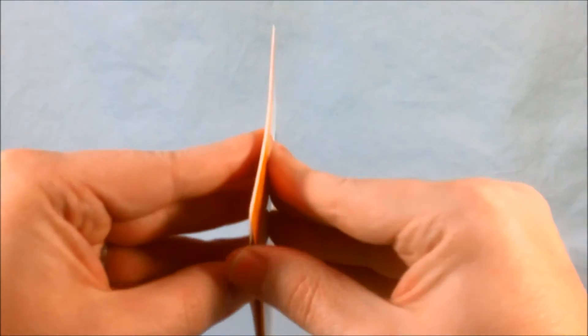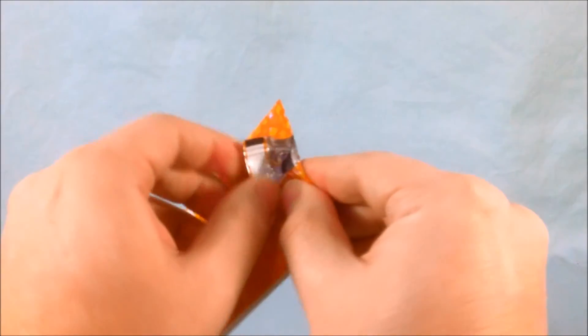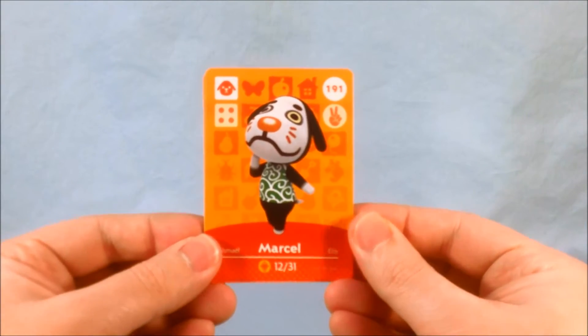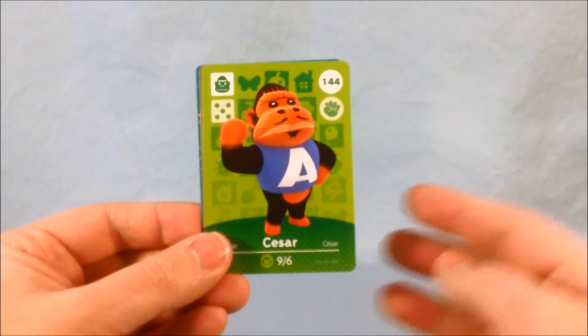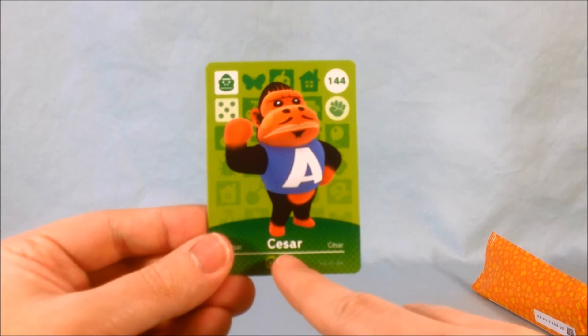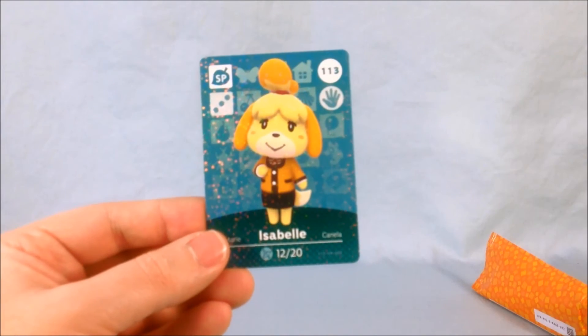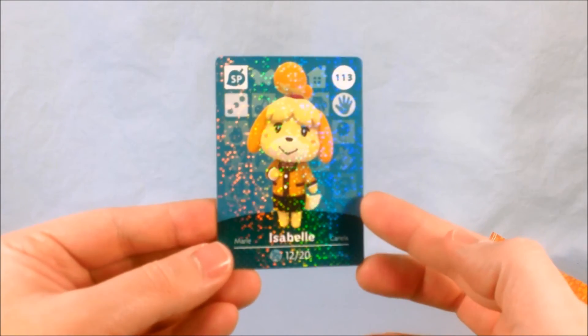Let's go ahead and open up the second pack. I don't know if a full list of all the cards in Wave 2 is out on the internet somewhere. I haven't seen it, so it's a legitimate surprise for me to see what cards are going to be in this next set of 100. Marcel 191. Ruby 170. Ed 163. Caesar — I like that guy a lot, though if his name is Caesar I don't know why he has a big A on his chest. Maybe his name is different in Japan. Coach, I like that guy a lot, 126. And then Isabelle — another Isabelle card — number 113. Very sparkly, that's very cool.